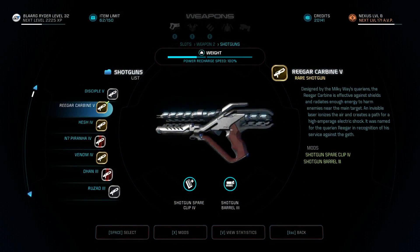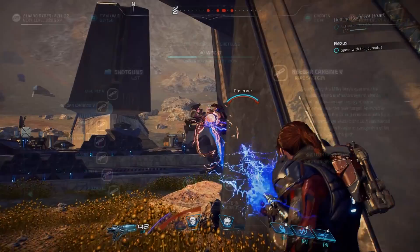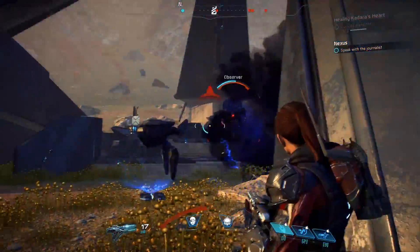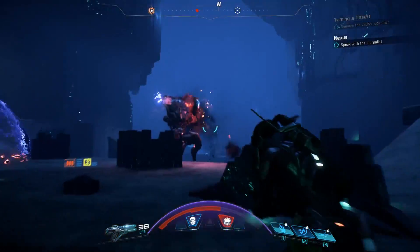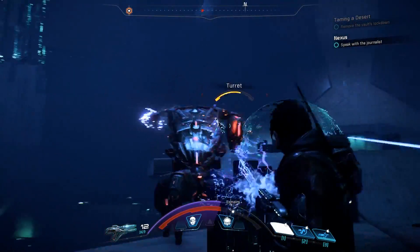Now a word from our Quarian sponsors. We'd like to take a break from our user-selected weapons to bring you the Rieger Carbine Shotgun. This weapon is of Quarian design and is basically a cattle prod on crack designed to kill Geth. It is a dream against non-organic life forms and is a great weapon to have by your side in vaults. Rieger — because sometimes machines are dicks.